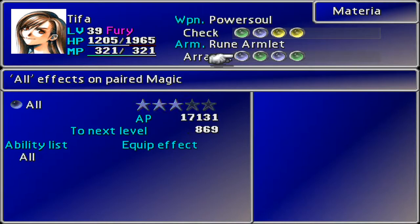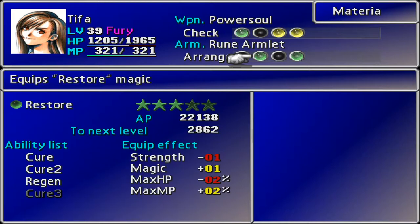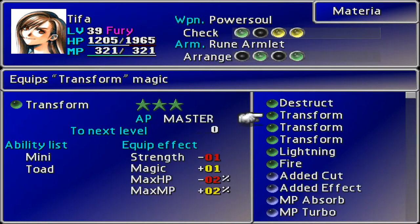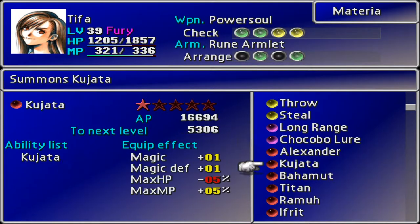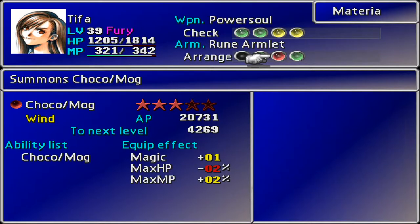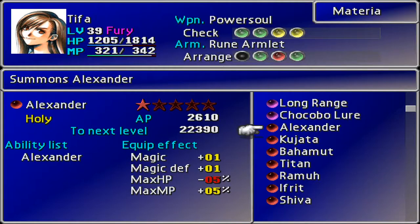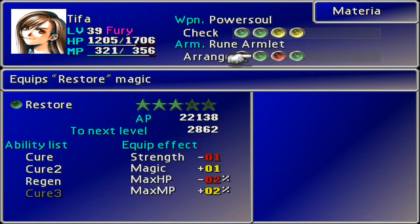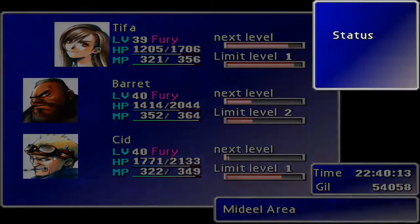I'm going to keep the enemy skills on just in case we run into stuff that needs it. I really should think about down here — we've got summons. I'm always interested in seeing what happens when we master the Chocomog; I think it just gives us a five-use limit, but we'll see if there's anything else. That's all looking pretty good. Can we get to the status screen from here? Let's come down here and have a look.